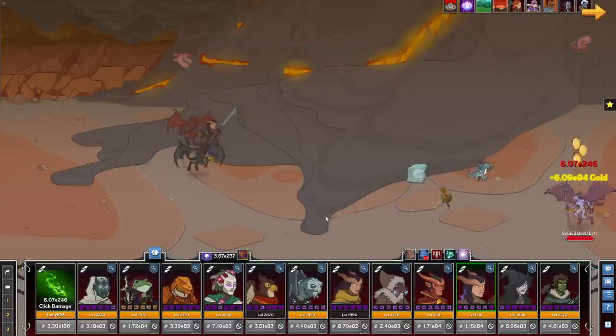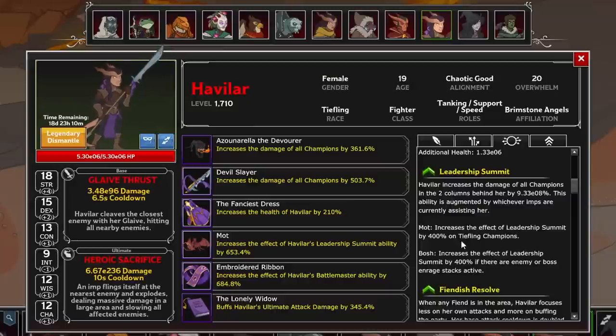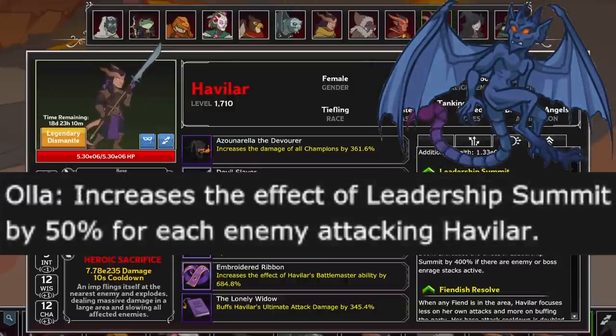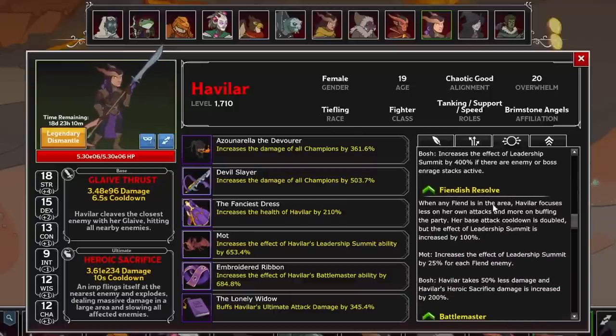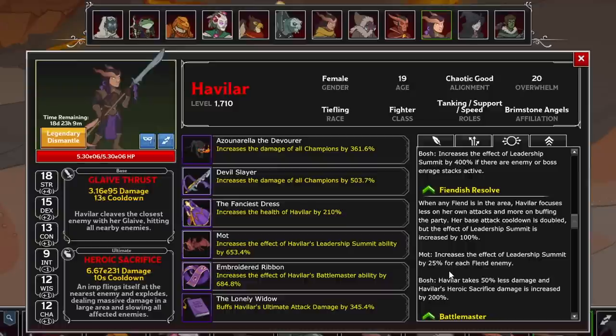The first formation ability affected by imps is Leadership Summit, where Havilar increases the damage of champions in the two columns behind her. If Mott is summoned, this is increased by 400% on Tiefling champions. Dembo flat increases the effect by 200%, Ola increases it by 50% for each enemy attacking Havilar, and Bosh increases the effect by 400% if there are Enrage stacks active. Her second formation ability affected by imps is Fiendish Resolve — if a Fiend enemy is in the area, she increases Leadership Summit by 100% at the cost of doubling her attack cooldown. Mott further increases Leadership Summit by 25% per Fiend enemy, Dembo causes killed Fiends to count double for quest progress, Ola makes Fiends take 100% more damage from ultimates, and Bosh halves damage Havilar takes and triples Heroic Sacrifice damage.